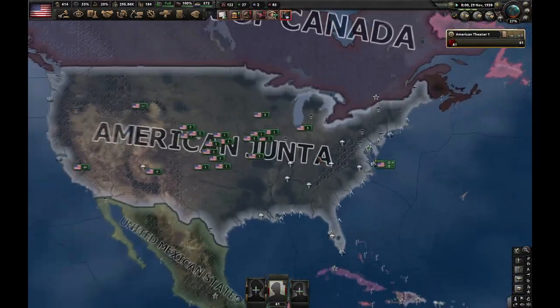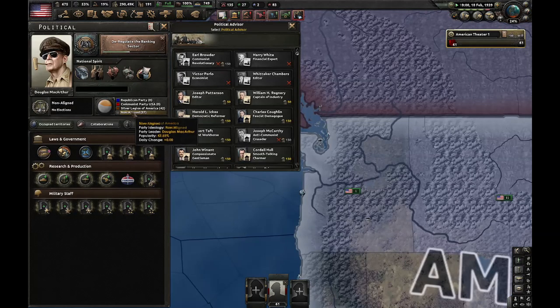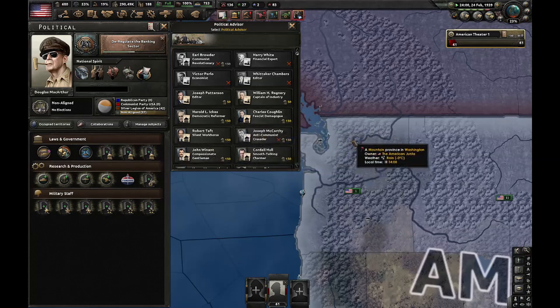I managed to win the civil war in November 1938. We want to go monarchist — that's not a lie, they're not fascist — so I fired the fascist demagogue.